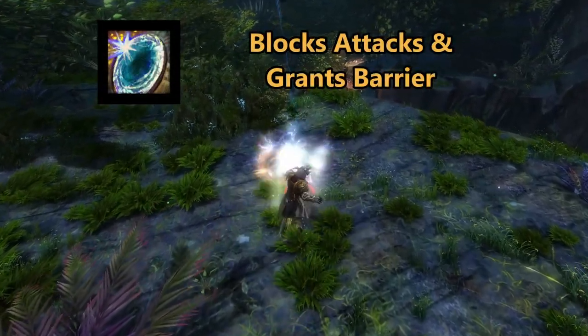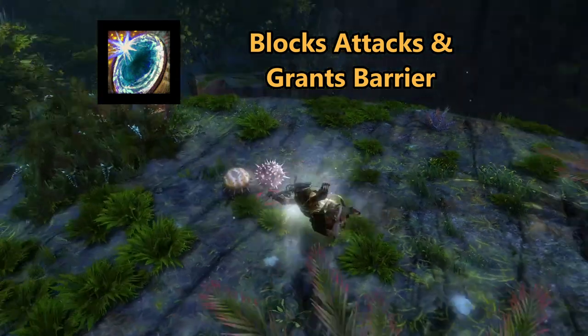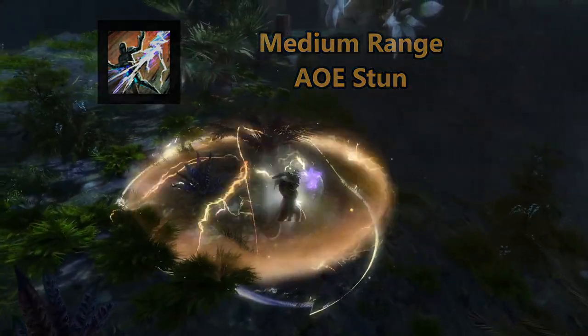Shock Shield blocks attacks for a short duration, damaging foes in front as well as granting barrier for that damage dealt. Thunderclap brings down a bolt of lightning that stuns enemies caught within the circle.